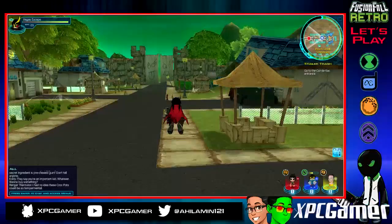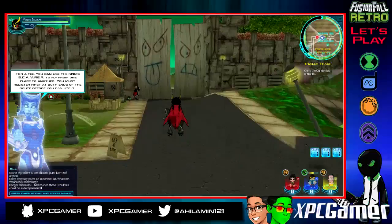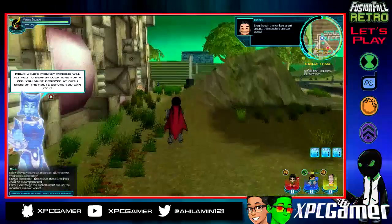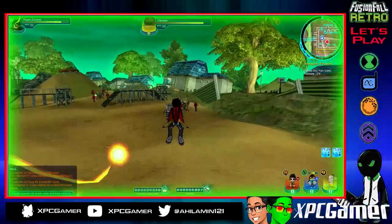I need to register the warp hubs and the skyway agent — I forgot to do that at Sector V, so I might have to head back there. If I want to get to other places I'll have to head back to Sector V by walking. I know all the warp hubs are registered on my main character. We'll use the airbrush — all right, there we go. We're gonna stun you — there we go.